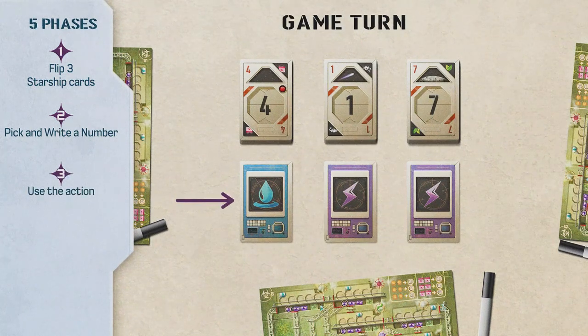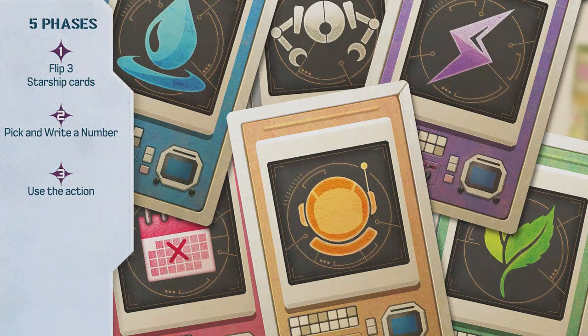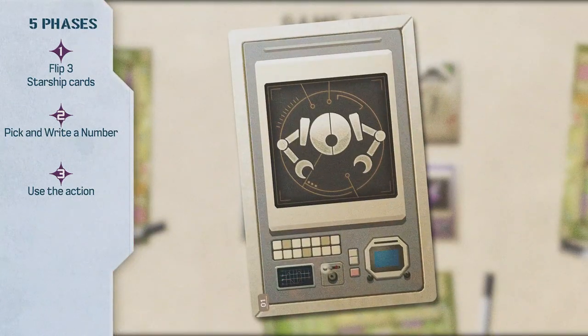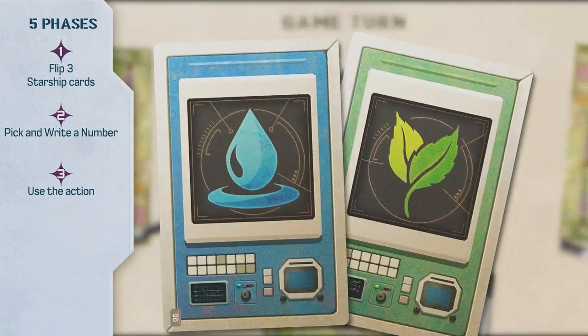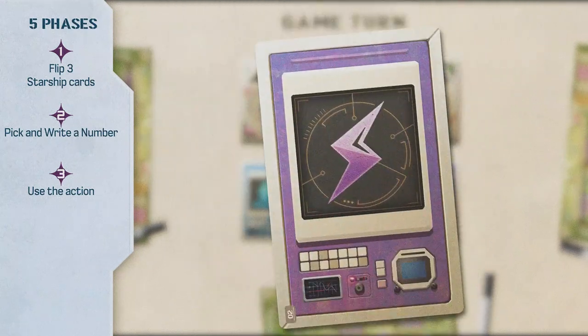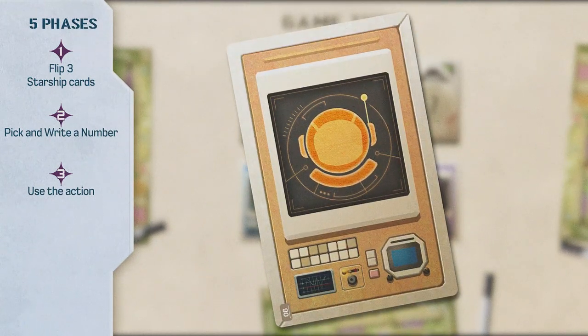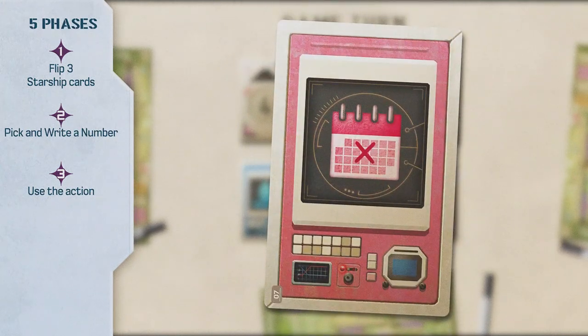Phase 3: Use the action. Once your number is written down, you can — but don't have to — use the action of the combination. You perform the same six actions in all adventures but in different ways. The robot action connects, builds, or explores different parts. The water and plant actions let you collect resources and earn points only in specific spaces. The energy action improves other actions or their value. The astronaut action modifies the chosen number by adding or subtracting 0, 1, or 2. The planning action fills an additional space with an X; spaces filled with an X are also considered numbered spaces.